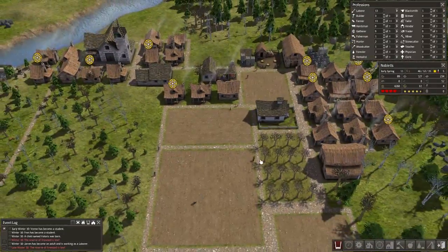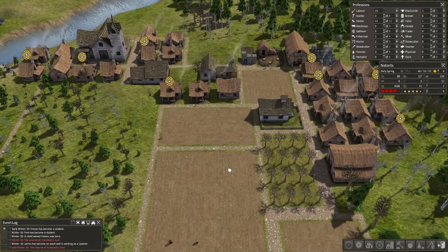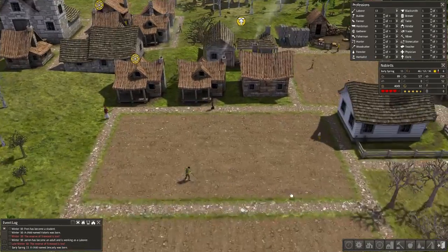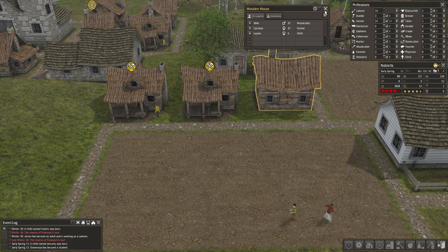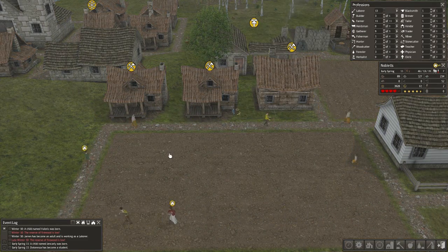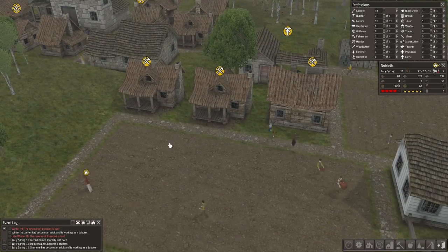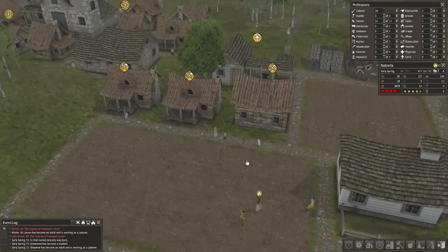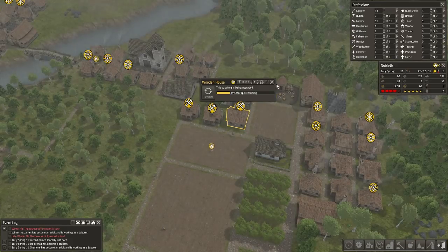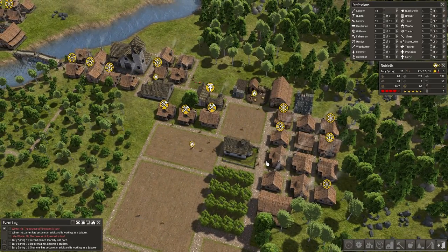Actually, while I'm here, I would like to turn some of these houses into stone houses. Yeah, let's turn these ones into stone houses. What that does is it makes them warmer, basically. You don't need as much firewood to give them warmth, which is good. They're less likely to freeze to death, which is pretty sweet. And also it'll use up some of our iron.